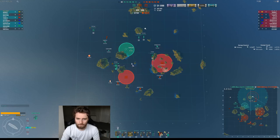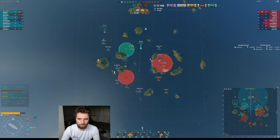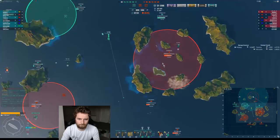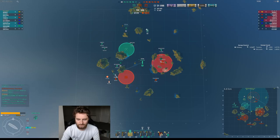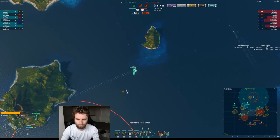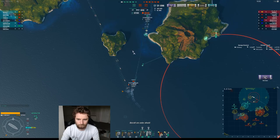The thing is, is the Stalingrad gonna slam the Wooster, which he totally can. He's gonna forward shoot. I think I'm gonna AP bomb this Yamato because he's damaged and just see if I can't help get him killed, because the two cruisers have got defensive fires — this is not gonna go anywhere. Two bombs, RNG says. He got his shots off.